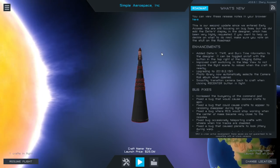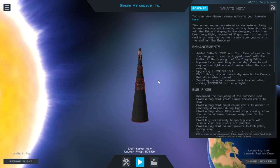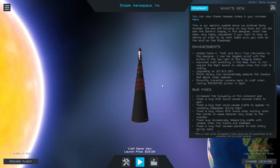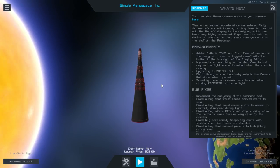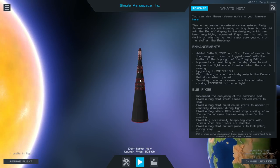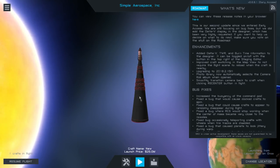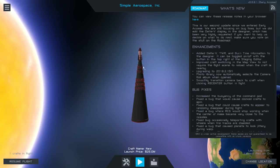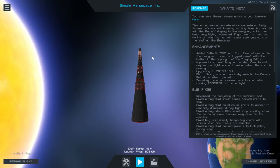Hello everyone, and welcome back to Simple Rockets 2, where I have added another stage to the rocket I launched in the previous episode. In the previous episode I had launched a rocket to the moon — the capsule managed to land safely on the moon. Well, whether you call that safely or not is a good question. My goal this time is to land a capsule on the moon and potentially return it safely to whatever our planet's name is.